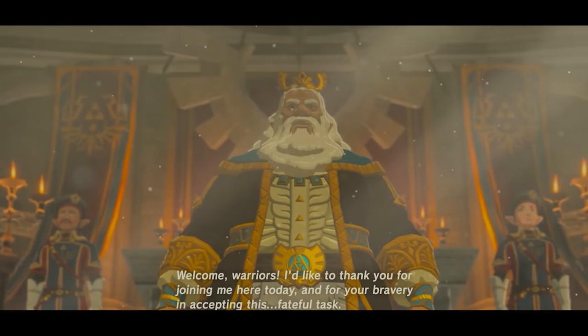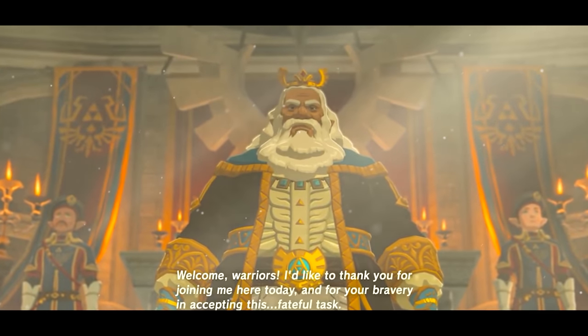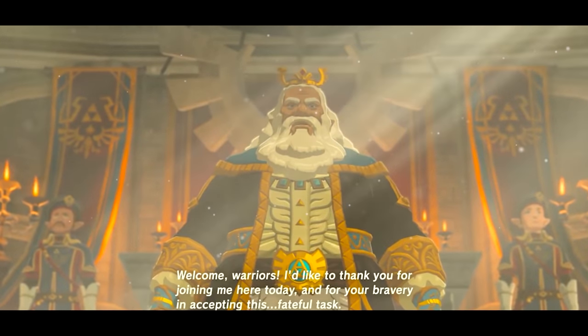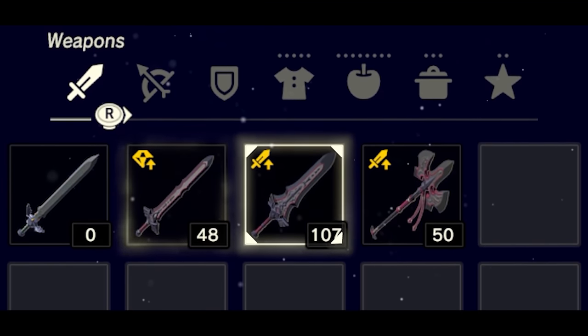The Royal Guards were people tasked with protecting the Royal Family of Hyrule. While the game barely mentions them, aside from a brief look in the final Champion's Ballad memory, their weapons are infamous among the fanbase.